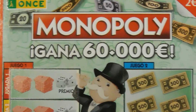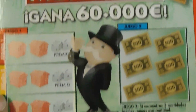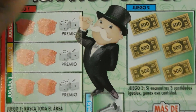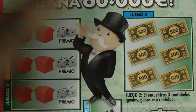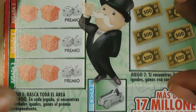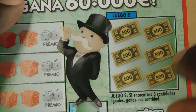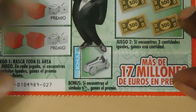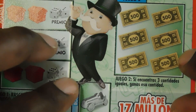Let's start with the Monopoly ticket. This is a two euro ticket and you have three opportunities to win: game one, game two, and a bonus. This is ticket number 27. In game one you match two symbols to win the prize shown. In game two you match three prize amounts to win that amount. And in the bonus, if you get the man with the hat you win the prize shown.